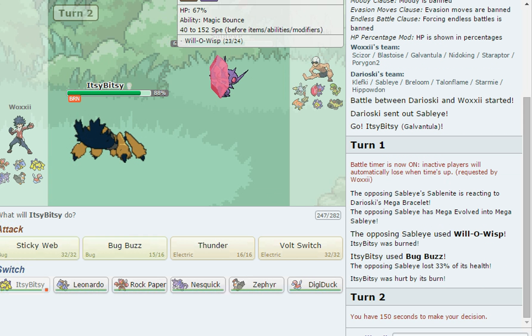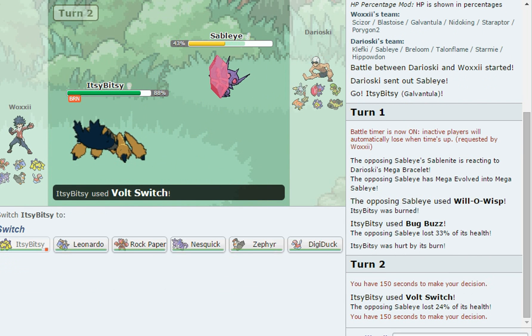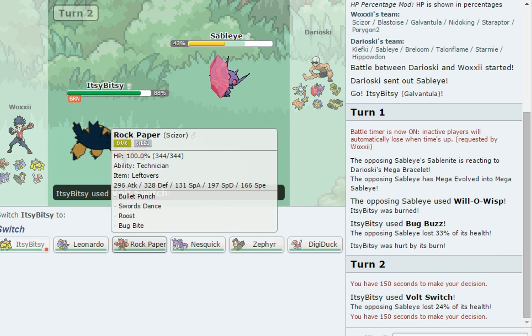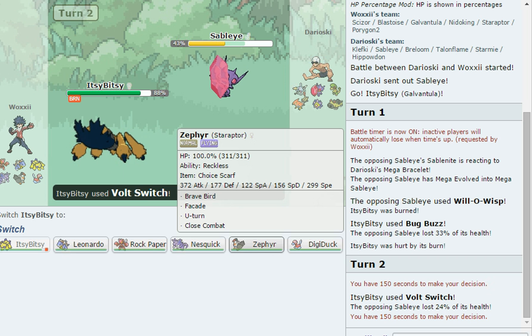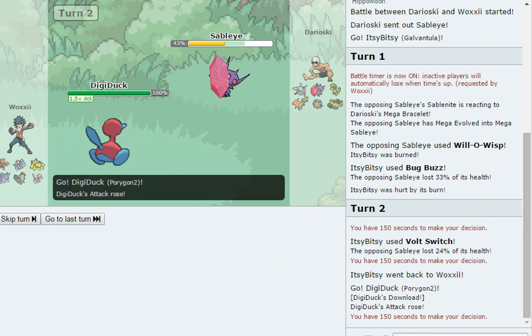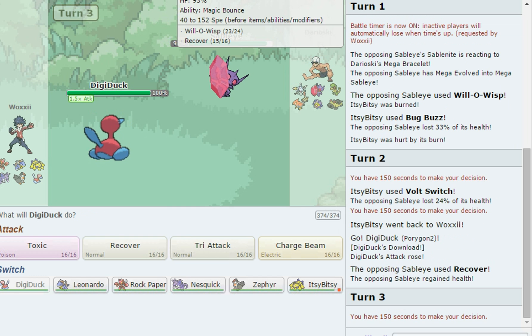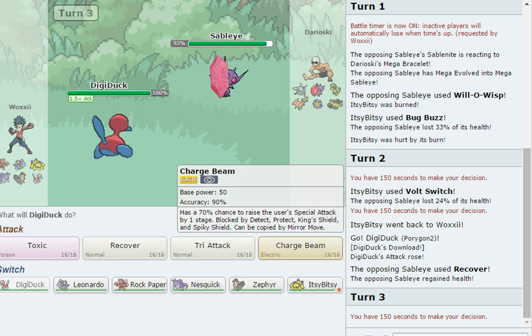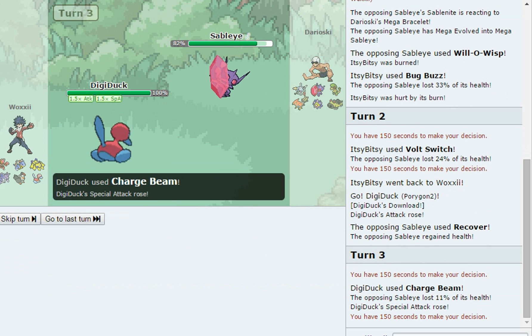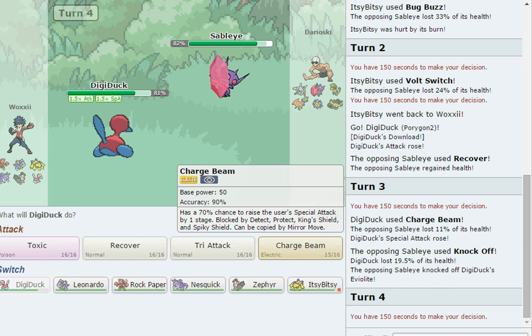I'm going to Volt Switch out of there to preserve Itsy Bitsy for Webs later. He has Will-O-Wisp so definitely not Rock Paper Scissor here. Let's go into Digiduck — we can eat up anything. He goes for Recover, which sucks. I can't Toxic or Tri-Attack because of Magic Bounce. All I can do is set up with Charge Beam.